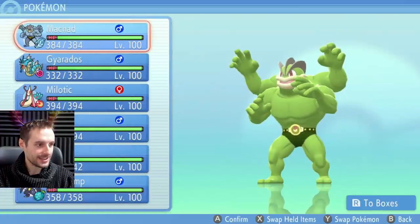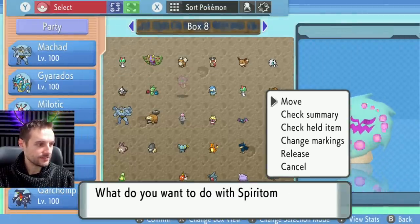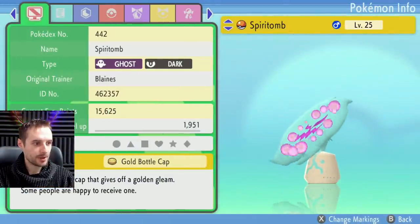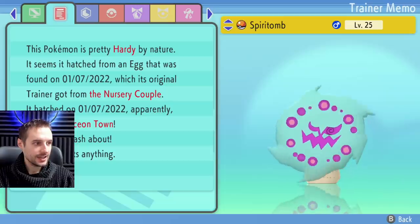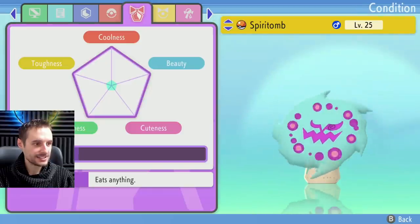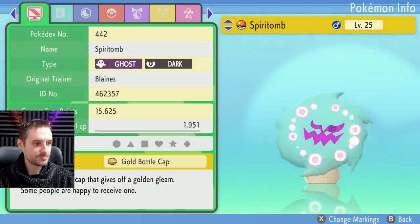Let's have a look at the Pokemon I just got my hands on. It's in here — level 25 Spiritomb. Checking summary: it's holding a gold bottle cap. It's got Blaine's as the OT, so that's the original trainer. Its moves are Pressure, Spite, Payback, and Nasty Plot. That's your shiny Spiritomb.